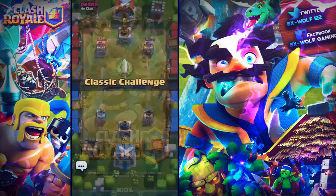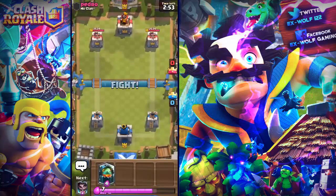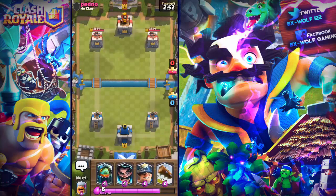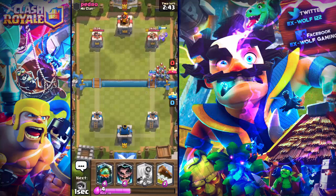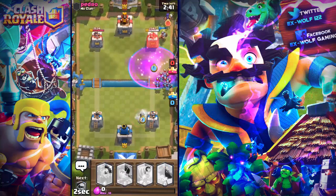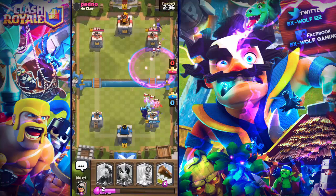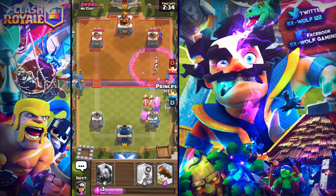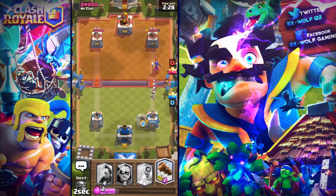Let's get into this match and see how we do. Let's see what we can do with this push — okay, the miner is in right now. Lumberjack — ooh, he does have the minions. I should have just dropped my electro wizard on with the minions so I would have taken that a lot easier. I will get my princess here — I think I might have to push it back with the log or use my bandit.